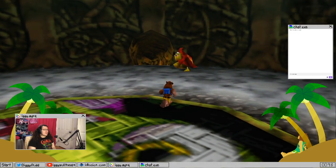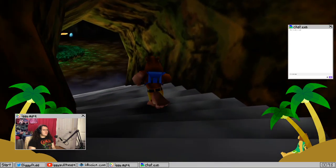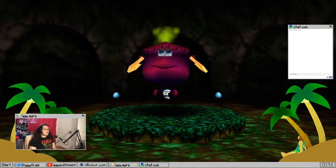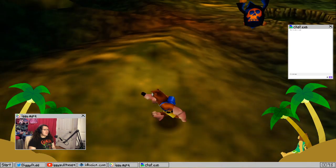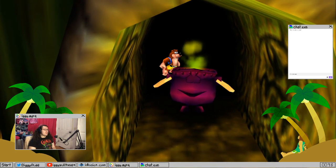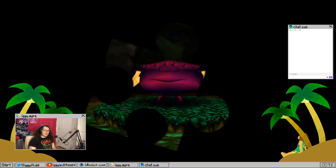Actually, I'm at a point where I can use the Magic Cauldron. I mean, I don't really need it. 100% is 100%. Technically, 100% in Banjo-Kazooie is just all of the notes, honeycombs, and Jiggies, but what's the point of 100%ing if you're not going to 100% it?